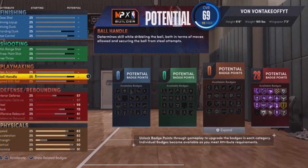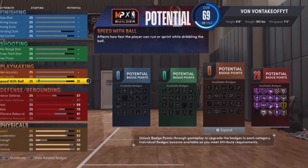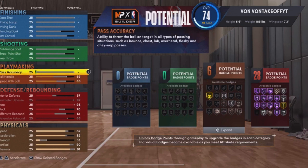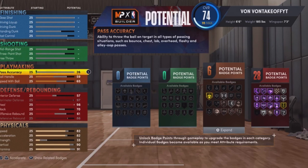I went 91 stamina. Now we're on to playmaking. Speed with the ball maxed out at 65. Ball handling — not that hot, I'm not gonna lie to you — it goes right there. Pass accuracy I only went up one, to 26. You're not gonna need to do a lot with passing — you're a lock.